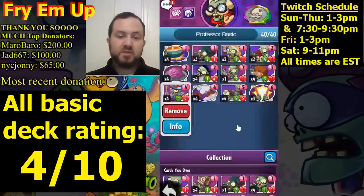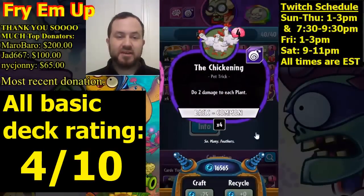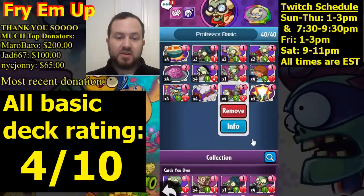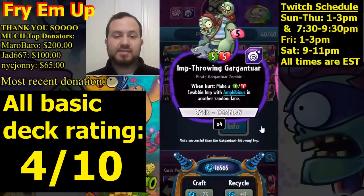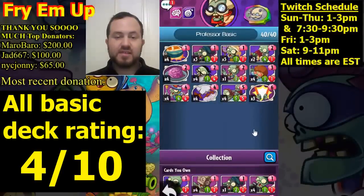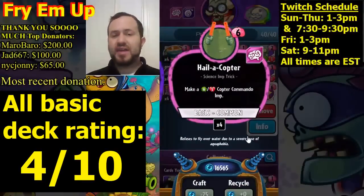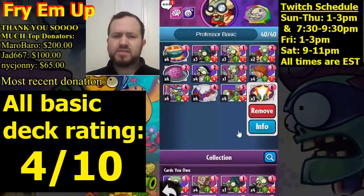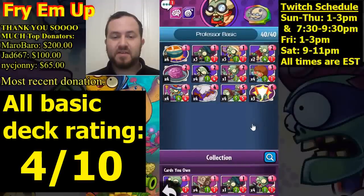In the four slot we have Drum Major — a regular four-four, good stats — four copies. Four copies of Chickening, of course, which does two damage to each plant — really great. The late game is definitely better for Professor Brainstorm. We're running four copies of Imp Throwing Gargantuan — good stats five-five, and whenever it gets hit it spawns a little one-one Swabby that's amphibious. In the six slot, three copies of Halo-Copter — played as a trick, spawns a six-five zombie.